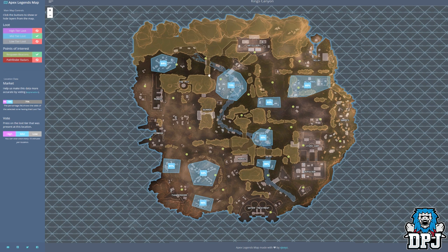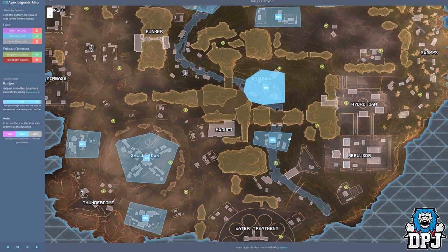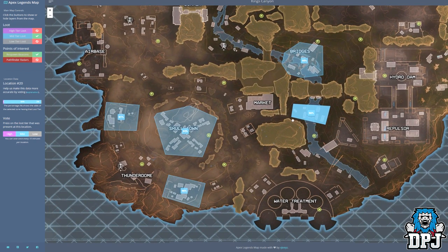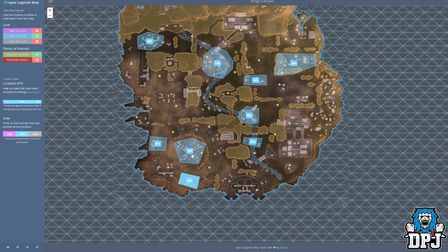Moving on to the mid tier loot, also known as rare loot, colour coded blue. Starting from the top, we see Slum Lakes — 84% chance of rare loot. Cascades has a 72% chance. Wetlands has a 93% chance. This location right here has an 83% chance. Just west of there, we have the bridges with a 95% chance. This location further west has a 96% chance of rare loot. We have Schooltown with a 92% chance, west of Schooltown at 91%, and south of Schooltown at 96% chance of rare loot.